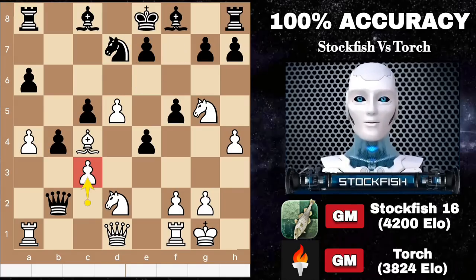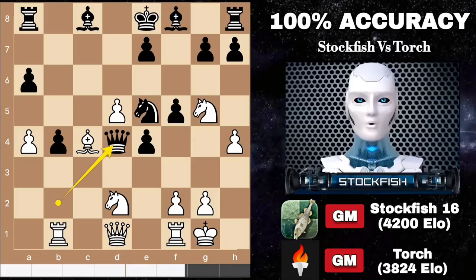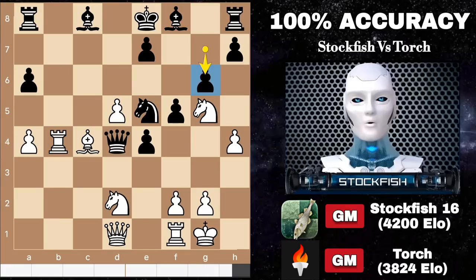Back to the position — Torch played knight e5, protecting these squares. After c takes b4, capturing the pawn isn't the best choice since it allows rook to b1, followed by regaining the pawn with the queen. This would severely limit black's position. A weaker player might consider g6, but moves like bishop to b5 would create a problematic situation for them.